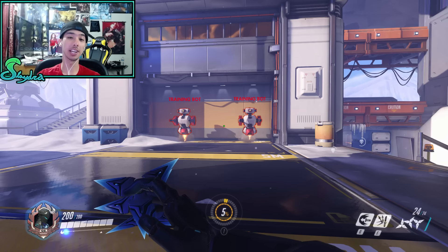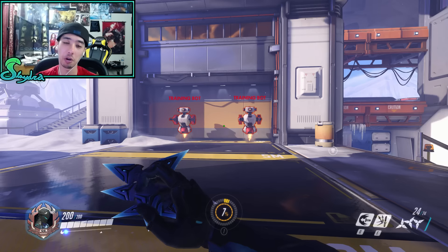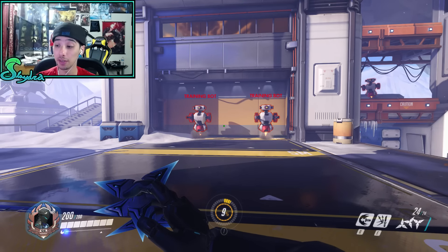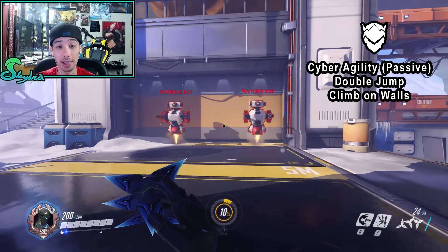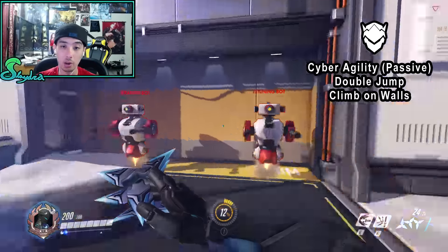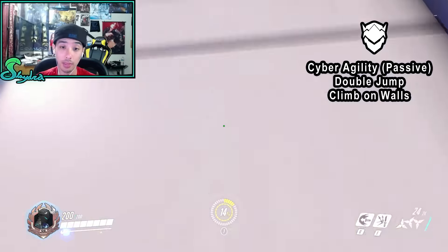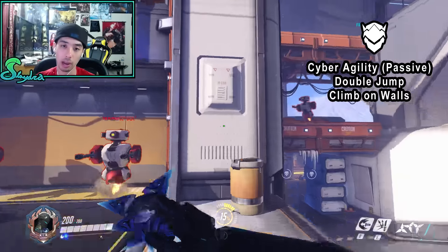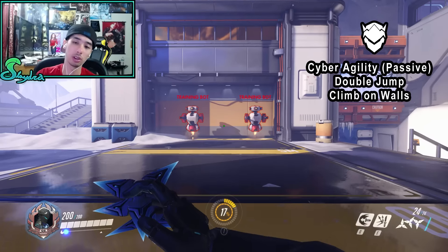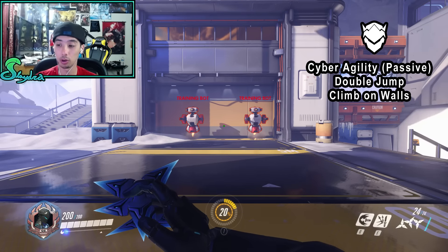Welcome to the in-depth guide for Genji covering all the stats you need to combat or master him. His passive is Cyber Agility, which allows him to perform a double jump as well as run on walls. You can double jump, then wall run, and then jump off the wall, but you won't get that double jump again after you've already wall-run. This is great for infiltrating and escaping enemies.